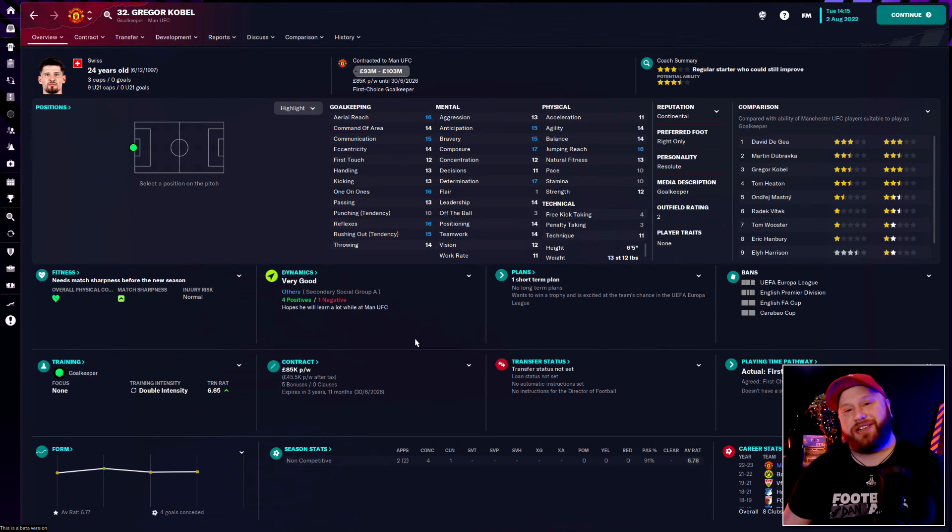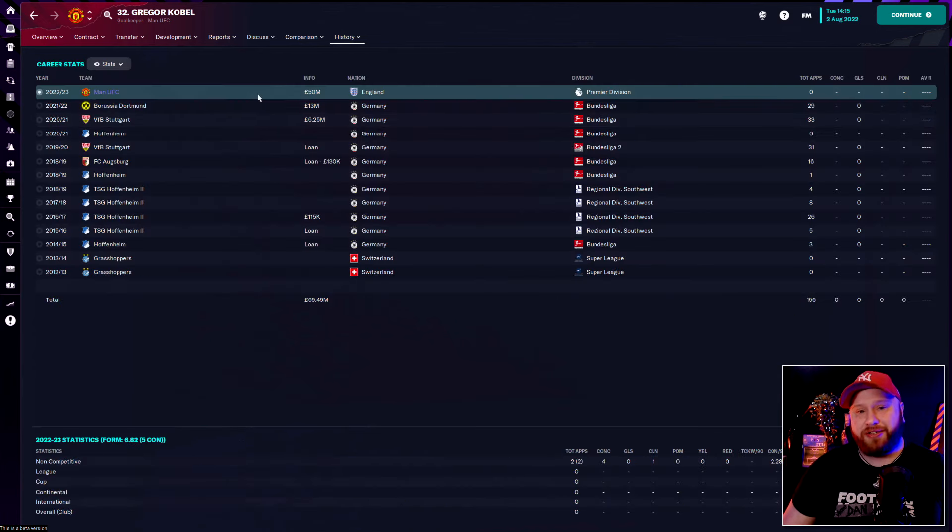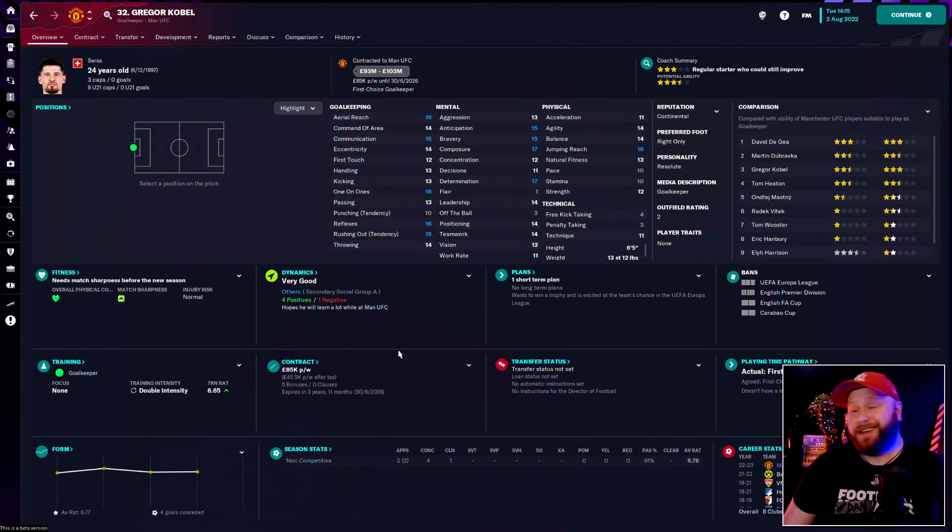So I opted for Swiss international Gregor Kobel — a wonderful player. At 24 years old he's still got at least another decade at the top. Great aerial reach at six foot five, so he can claim crosses. He's a really good shot stopper, comes off his line, claims stuff, good with the ball, good distribution, and the mental side of his game is really strong — something I put a lot of weight on with goalkeepers. It's a fantastic signing at £85,000 a week, costing us £50 million — but for a goalkeeper of this quality that we'll have for a long time, I'm not mad.